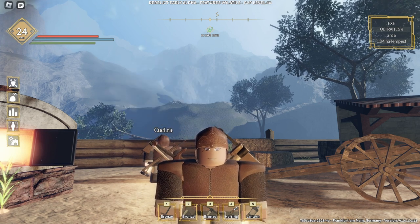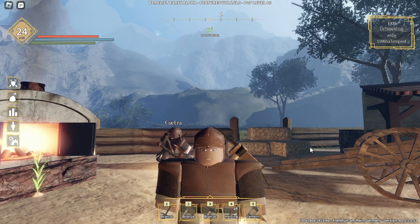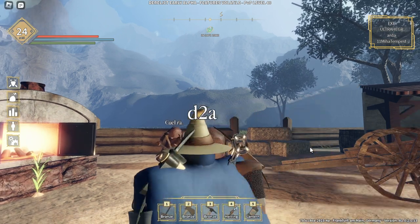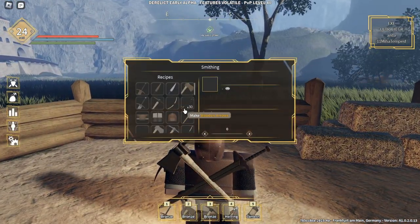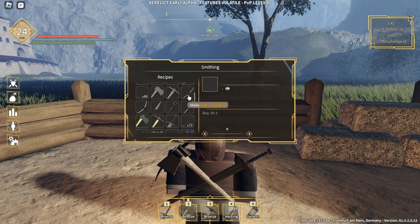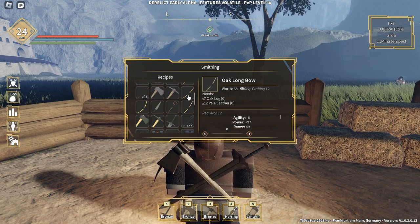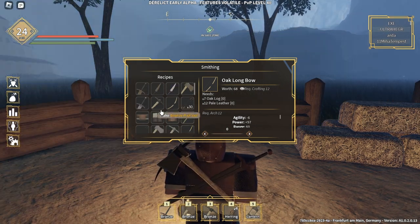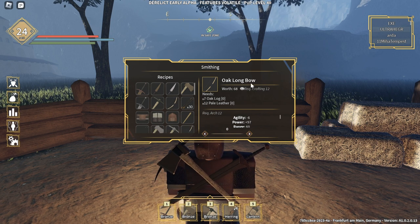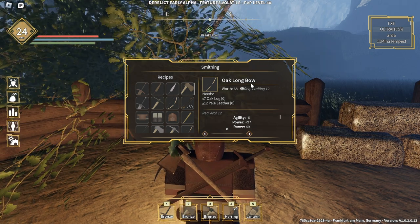Welcome to another Roblox game. Today we're going to show you how to get the oak longbow. Going to the smithing menu, it says that to make an oak longbow you need seven oak logs and 12 pale leather. Those materials are fairly easy to get now that you have leather armors, but the required crafting level is 12.